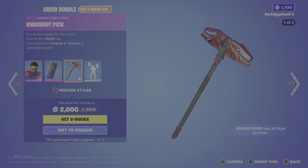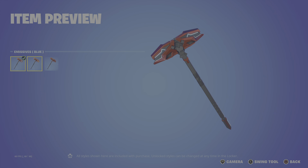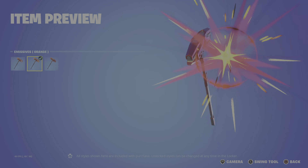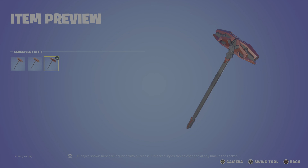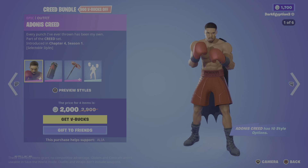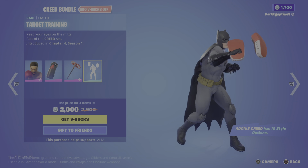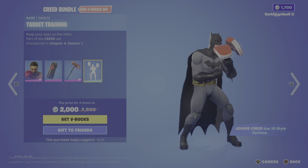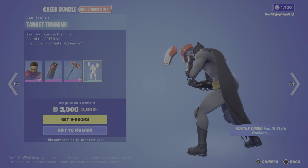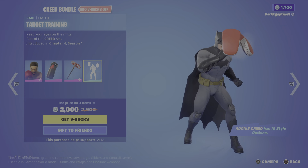Moving on to the harvesting tool, we have the Knockout Pick — 'knock them down for the count.' We've got two styles: the default which is blue, the emissive orange, and then the alternate with the emissive off. Last but not least, we have the built-in emote — Target Training: 'keep your eyes on the mix.' This is sick!